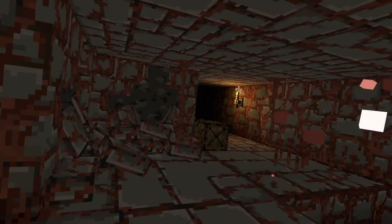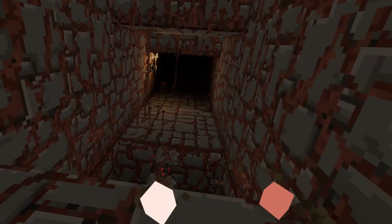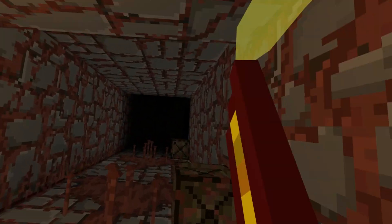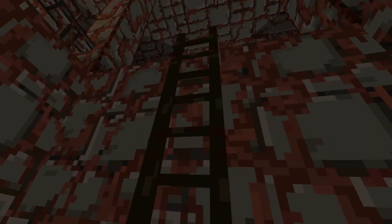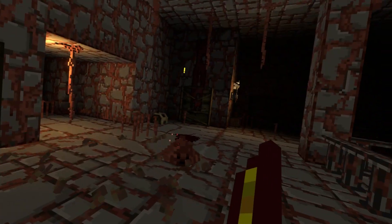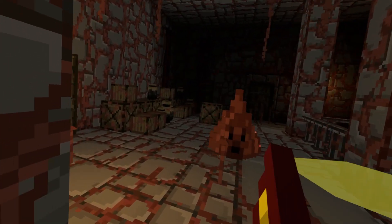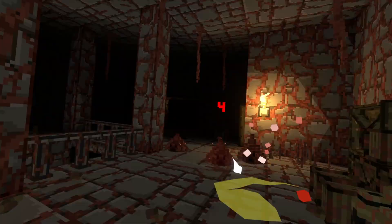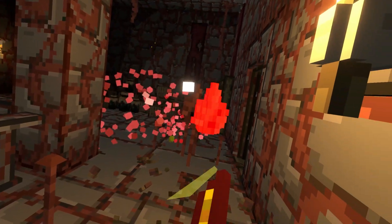Compared to other VR fighting games like Blade & Sorcery, Gorn, and Bonelab, Ancient Dungeon VR offers a unique and immersive combat experience. Blade & Sorcery focuses on physics-based melee combat and complex magic systems, while Gorn is over-the-top violent. Bonelab is glitchy, and with its momentum mechanics, both you and the enemies feel like toddlers with weapons. Ancient Dungeon VR's combat system allows players to use simple weapons and has a fantasy setting filled with mystical creatures. Magic is gained through buffs, adding a different dynamic to the gameplay.